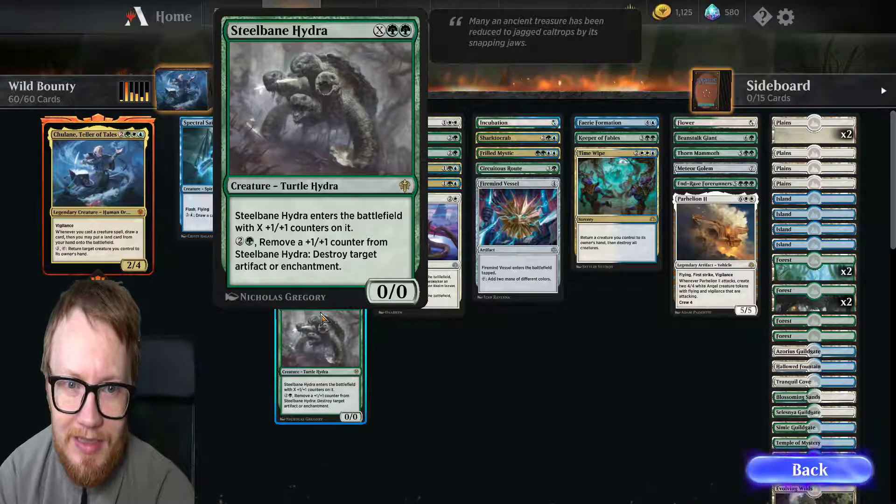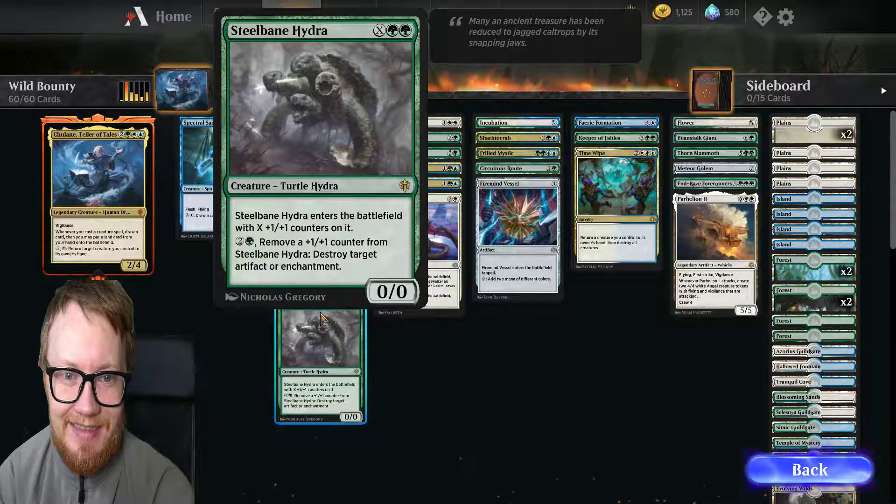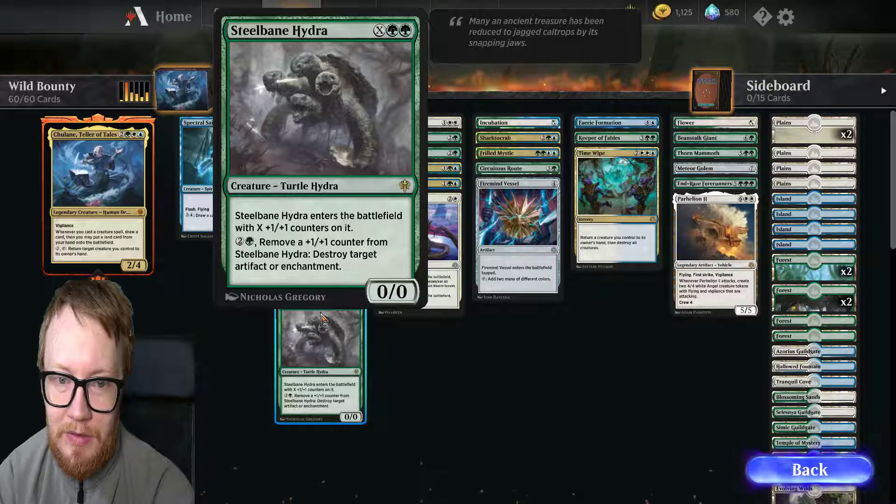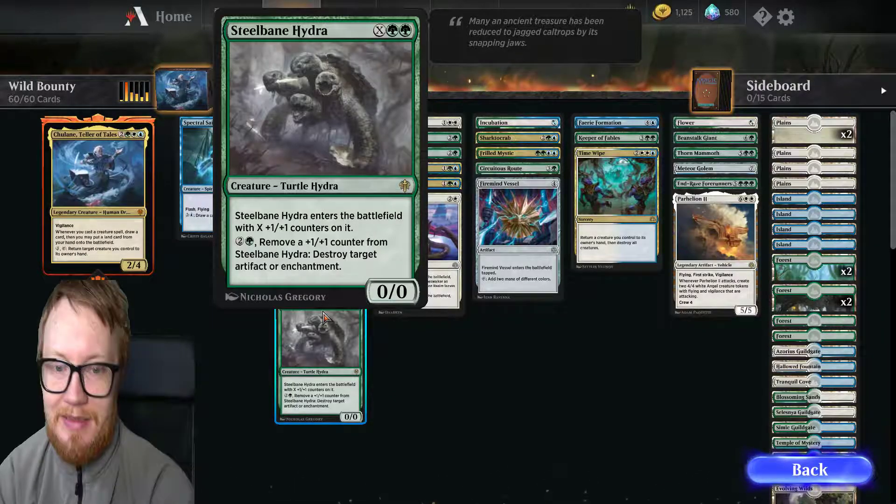Steelbane Hydra — Turtle Hydra! Steelbane Hydra enters the battlefield with X +1/+1 counters on it, costing X and 2 greens. 2 and green: remove a +1/+1 counter from Steelbane Hydra, destroy target artifact or enchantment.